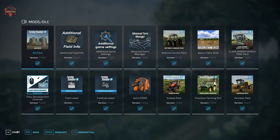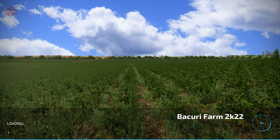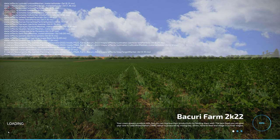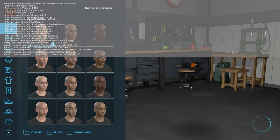We are going to use the mods we typically use when taking a look at maps: Additional Field Info, Additional Game Settings, Field Lease, Field Calculator, and Precision Farming. In addition, we have the Jetco K3500, which is the required coffee harvester mod. Let's load up the map with the log so we can see how things load in.